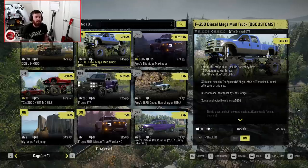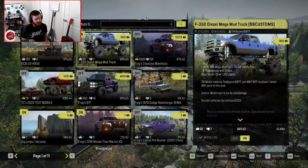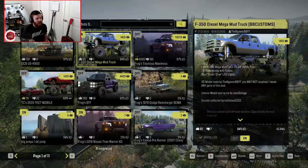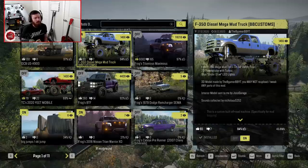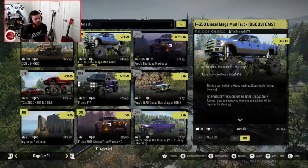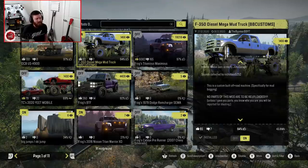Now, this thing is going to be really fun to drive, and not only that, but I'm sure you guys can notice in the background that it is not the Yukon background — it is, in fact, the new Phase 3 background. But enough about that, back to the F-350 Diesel Mega Truck. This thing is on 54-inch mud tires, running a 7.3 Power Stroke with blue underglow. The interior model is by John's Garage, and the sounds are by Nicholas5252.